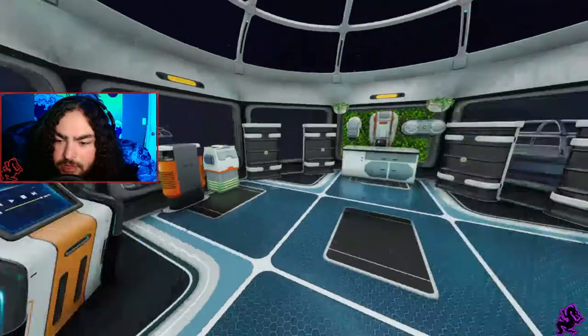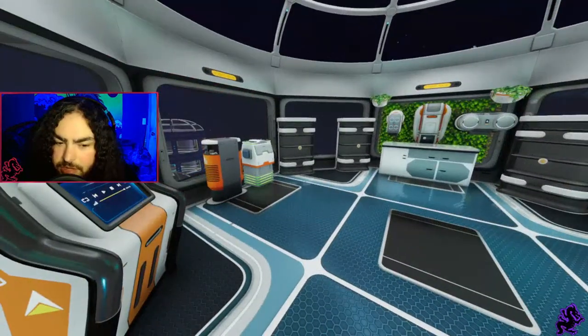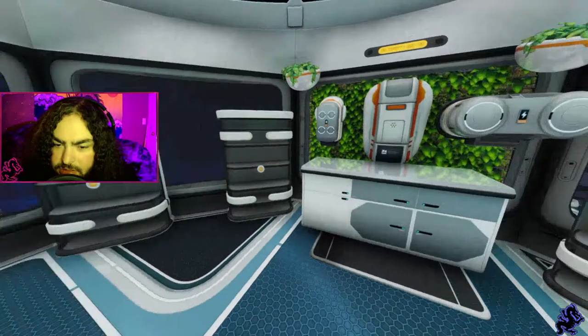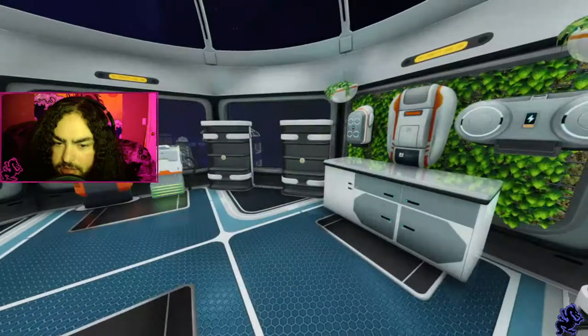Up here is the crafting room. I really like this crafting room above all my others — it just feels more optimized. I have all my stuff there, my charging station, and I can easily get to my lockers.